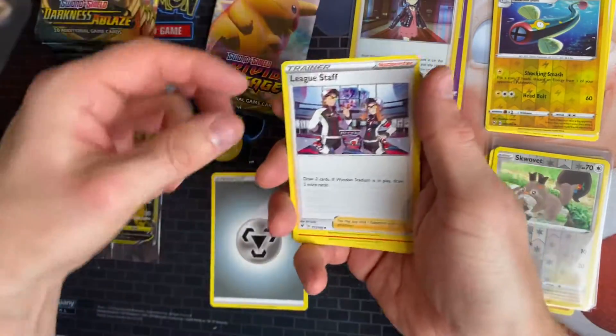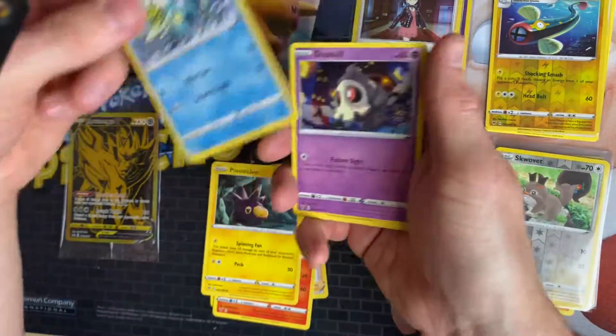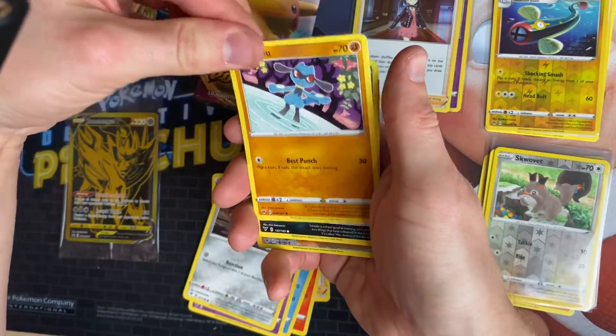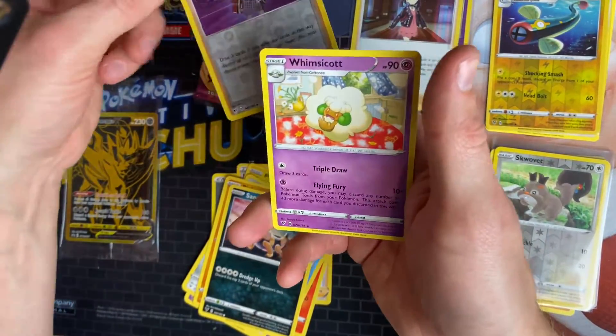It's a code card. We've got Steel Energy, League Staff, Charmeleon, Pincher, Chin, Oshawott, Duskull, Ferroseed, Riolu, Sandile, Alolan Raichu reverse, and a Whimsicott.